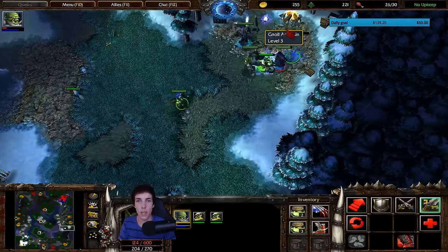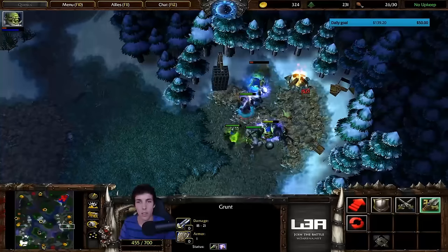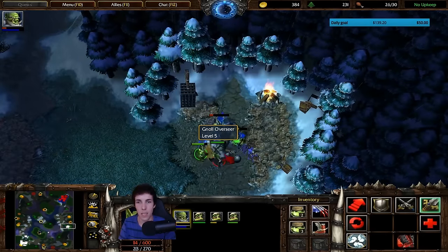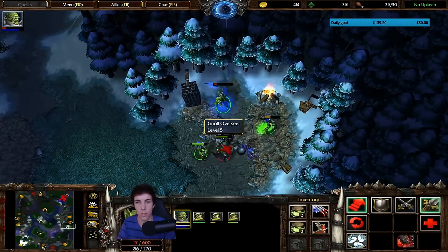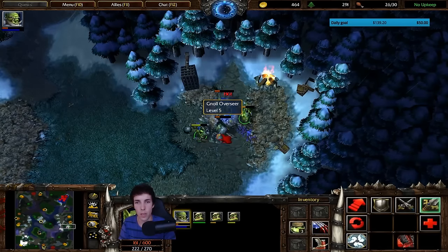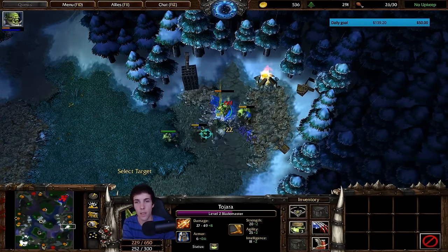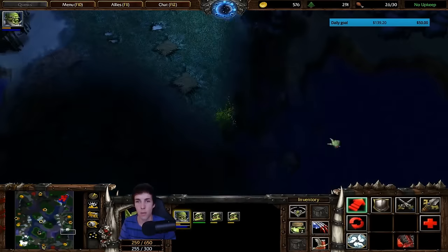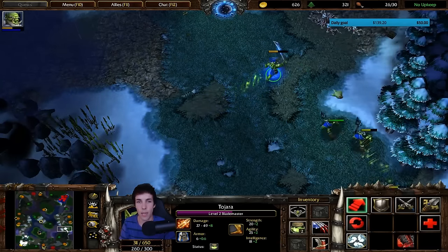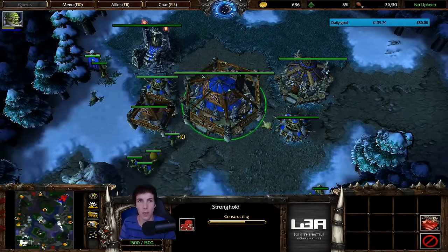We're now going to continue creeping. We saw that this death knight was at his shop going to the left of the map, so it's not easy for him to find me now. Our goal ultimately is always blademaster level 3, as this gives you a much longer duration windwalk and therefore better scouting. Once you get level 3, there's no real reason to keep creeping — you're going to give all the other creeps to your second hero. We basically don't want to creep bottom right; we want to save this for the late game. In fact we'd rather do his natural, but we're kind of just dodging the fact that he comes in here with his death knight and starts canceling all the heal wards.